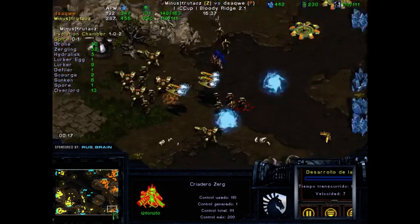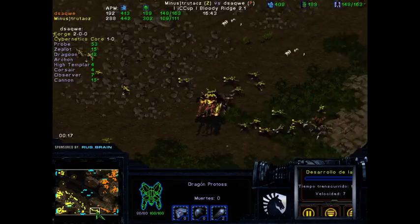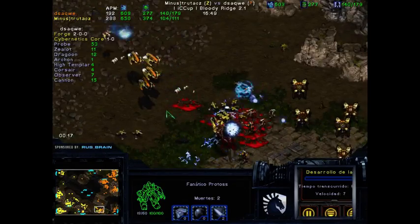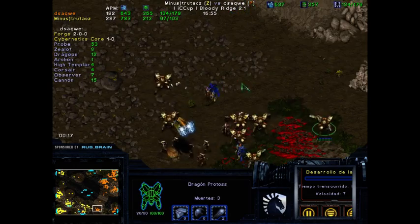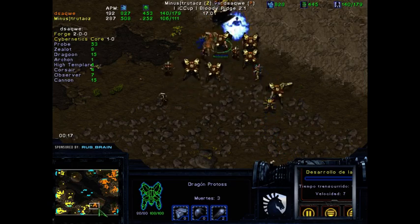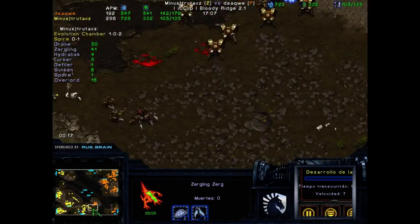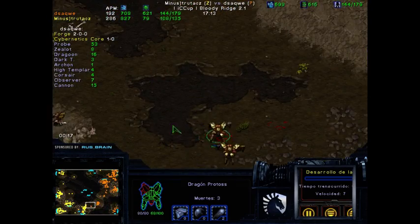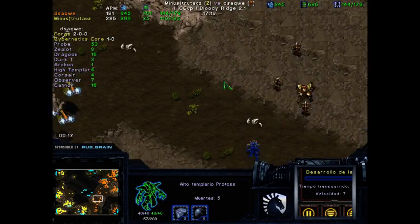This Observer actually sees trutacz's expansion. I wonder if dsaqwe will try to force this location to be contested constantly — which I think he should — and this way he takes this base easily. The macro for dsaqwe seems really on point, but his army seems extremely small. I don't know if it's because he's constantly losing small amounts of units or keeping some army back. There are some units there — one High Templar or something — but his army actually looks quite small for the amount of supply he has.